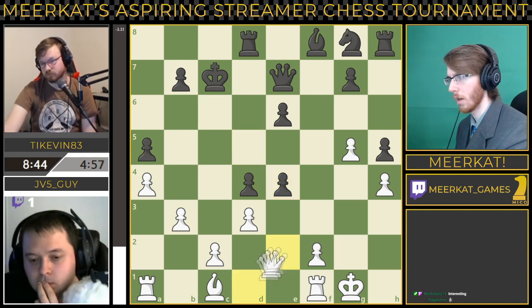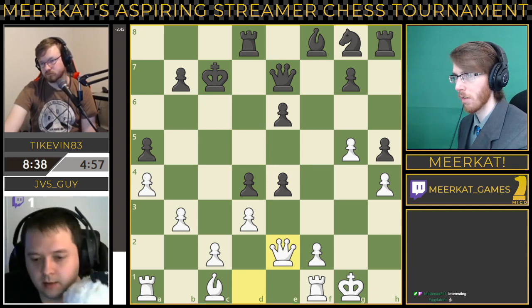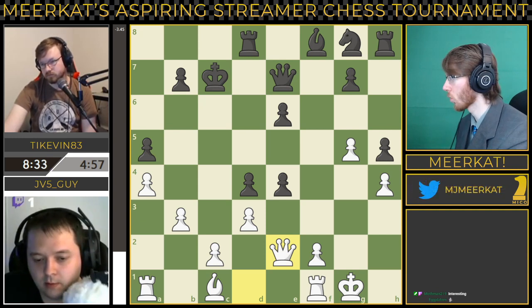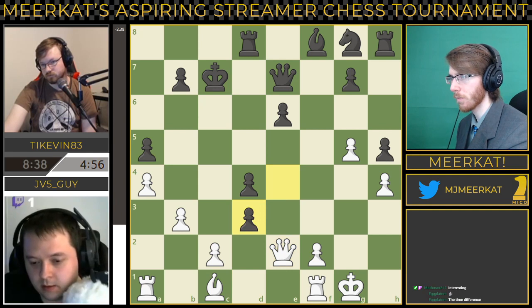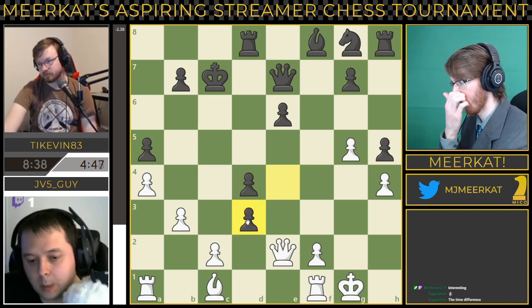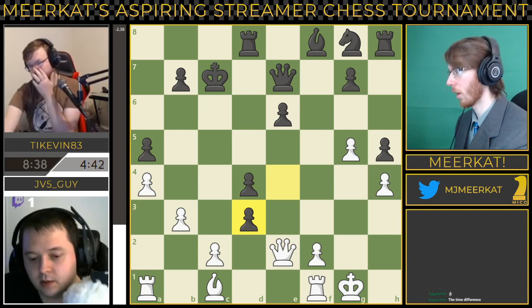Let's go over to JV5guy and see what he's thinking. He actually moves the queen. Keep in mind that he is now below five minutes on the clock. Tykevin is over eight and a half minutes, playing extremely fast. He does take the pawn on D3. These pawns are pushing up the board here.